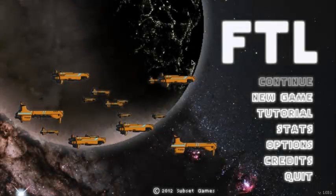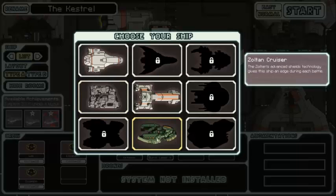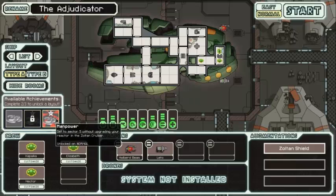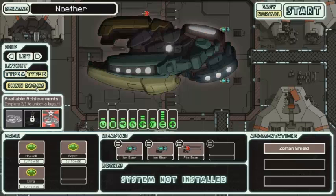Hello and welcome back to more FTL. Today I just want to quickly start off this episode by making a cool little announcement. If we head over to our Zoltan Cruiser here, the Adjudicator, we got the Manpower Achievement — well, I got it off camera, actually the last session I did kind of privately. We've got the Zoltan B now, so that's what it looks like.